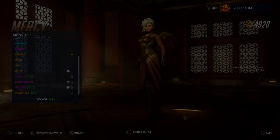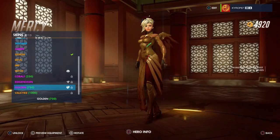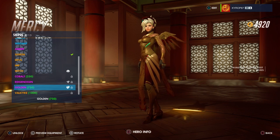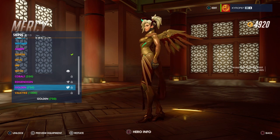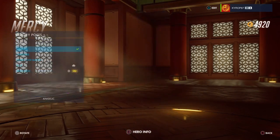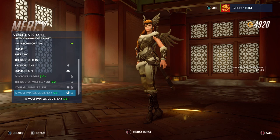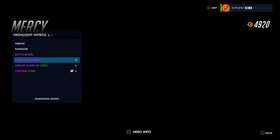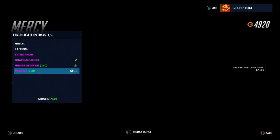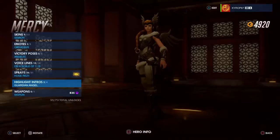We know Mercy has one — kind of want to see the green wings, but look at that gold on gold, just reflective. So nice, with a little green in the halo on the inside as well. No emotes, no victory poses. Voice line: 'A most impressive display.' I know some people are going to be super excited about Mercy finally getting a new highlight intro.